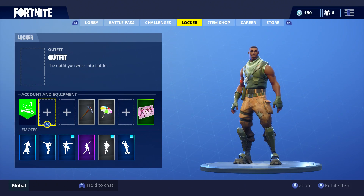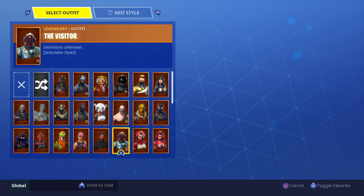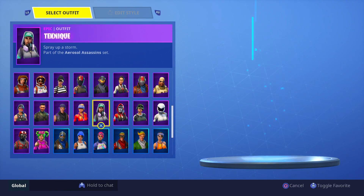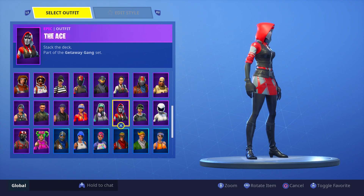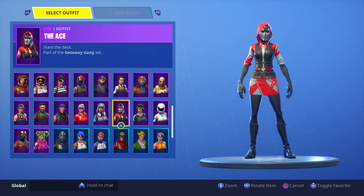Alrighty guys, we are over here in my locker. We're going to be going over these items that you really do not see much in Fortnite anymore. So let's get straight into it guys, wasting no time here. So this first skin we have guys is the Ace skin. I feel as if you do not see this one very, very often at all. And this is definitely one that has died very fast for a starter pack skin.